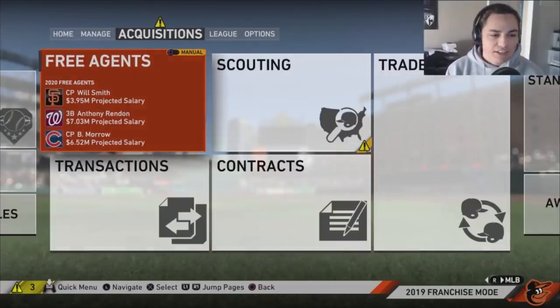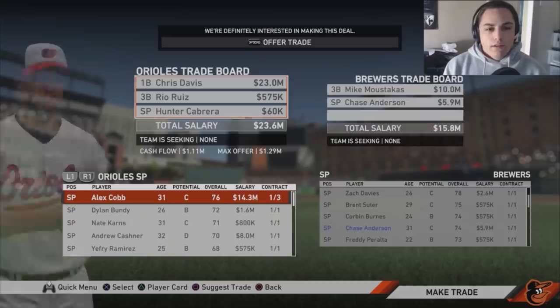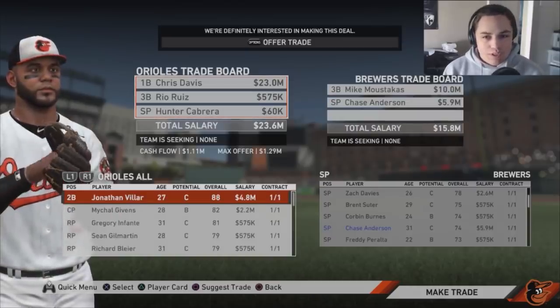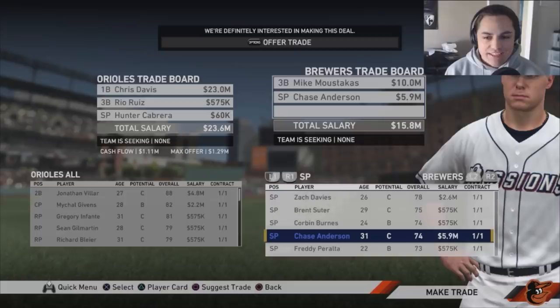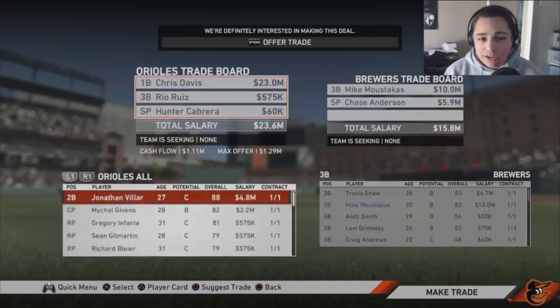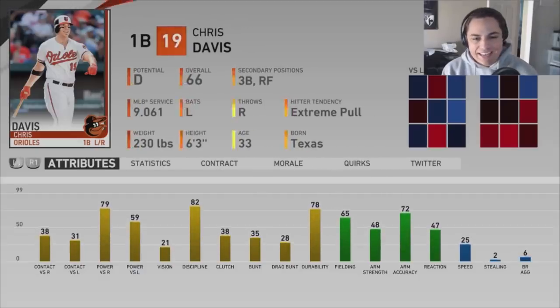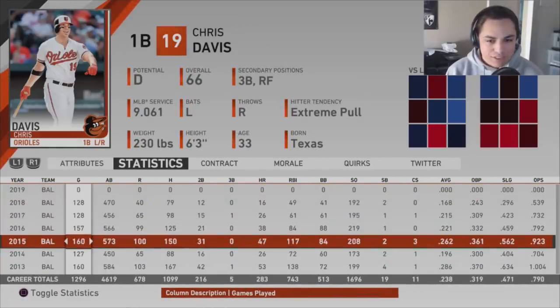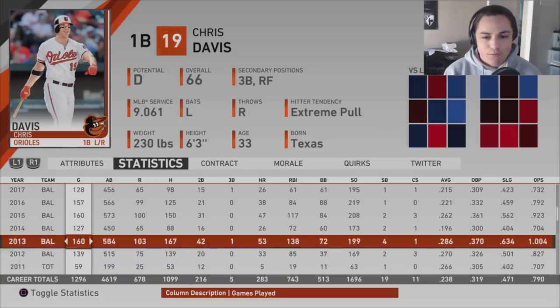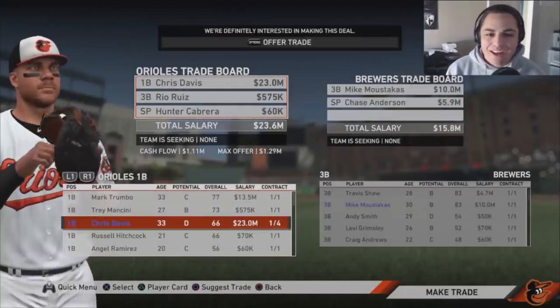Basically the roster sucks — we need a completely new team. The first trade we're making is with the Brewers: Mike Moustakas and Chase Anderson. The reason we need to take on these bigger contracts is because we're trying to trade away Chris Davis and his 23-million-dollar deal. It's just a horrible contract. He did absolutely mash the ball a couple seasons back — 53 homers at one point — but oh, it's so bad now.